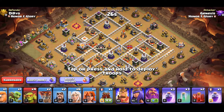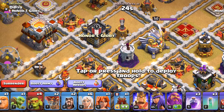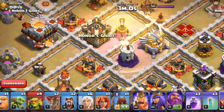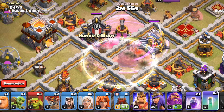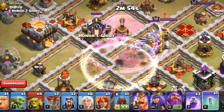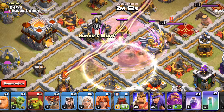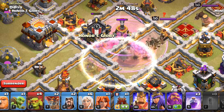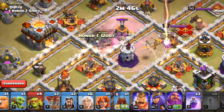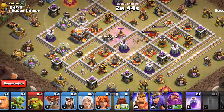This time we will do a Skelly Donut in the Super Archers. We'll start with a rage spell, followed by skeleton spells, and then invisibility spells one at a time until the Eagle Artillery and the Clan Castle are completely destroyed. It is okay even if the Clan Castle survives — you must get the Eagle Artillery down, because the Super Archers can deal with the enemy CC easily.